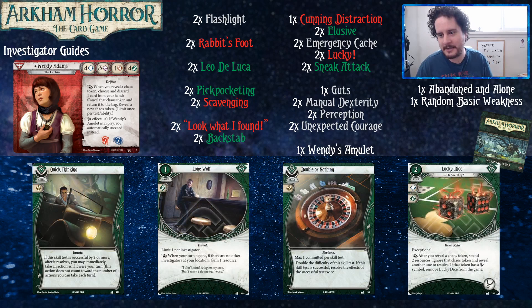On to the Dunwich Legacy green cards. Quick thinking is good — extra actions are good. With quick thinking, you're going to be using either of your four stats, so you're probably going to succeed by two or more, not even counting further buffs.